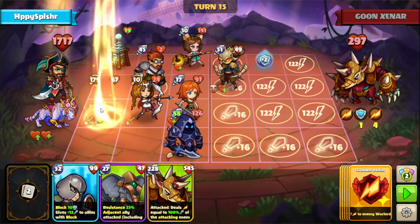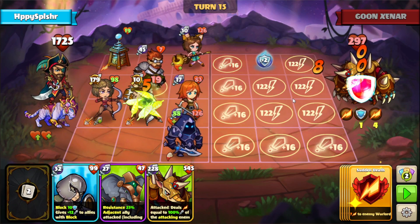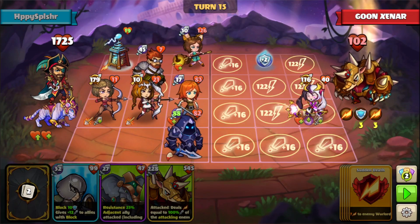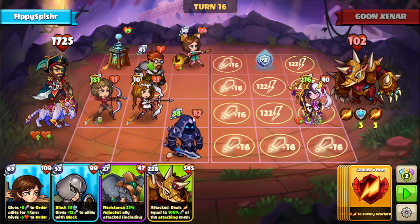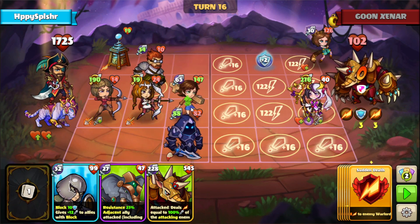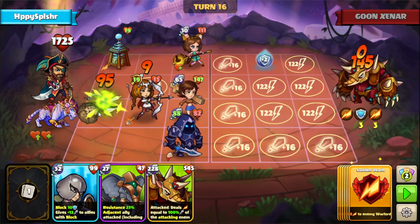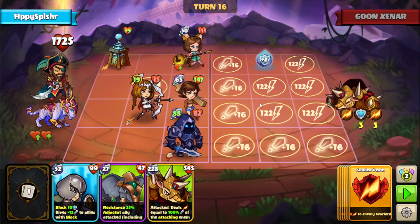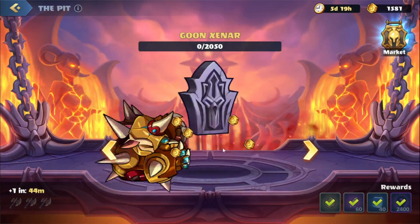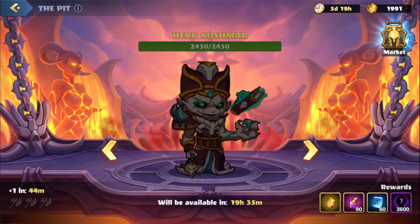We'll spread out another ranged hero over here. As you can see with the amount of block on the warlord, these heroes on lane C aren't dealing damage. We should have lethal here on this attack — and there we go. That was Goon Xanar. We are out of attempts, so we will see you guys later. This is Happy Splasher, signing off.